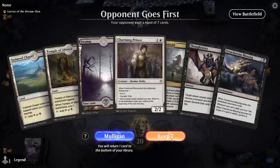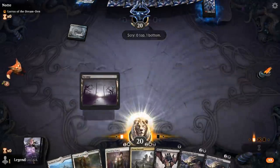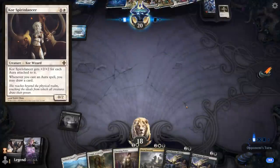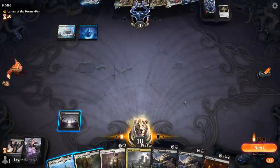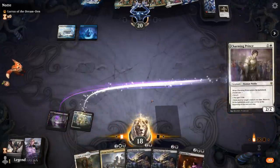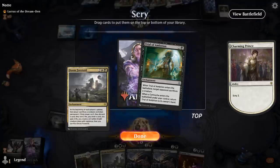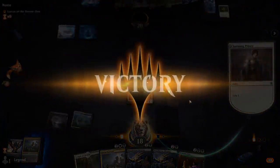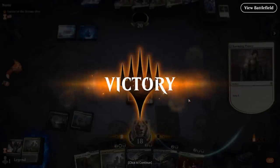Game five: we're on the draw with a decent hand facing a Lurrus deck — possibly a Spirit Dancer deck. Turn-one Thoughtseize is going to take that away before they can play it. We see a Spirit Dancer as their only creature, and that's the advantage of Thoughtseize. We play Charming Prince to scry towards lands and keep Trial of Ambition. The opponent concedes immediately. Some people complain about Spirit Dancer being too strong, but turn-one Thoughtseize is definitely very impactful against that deck.